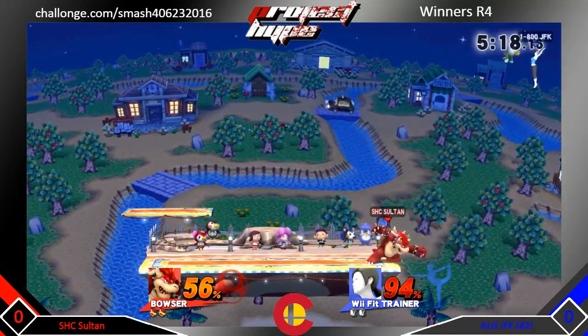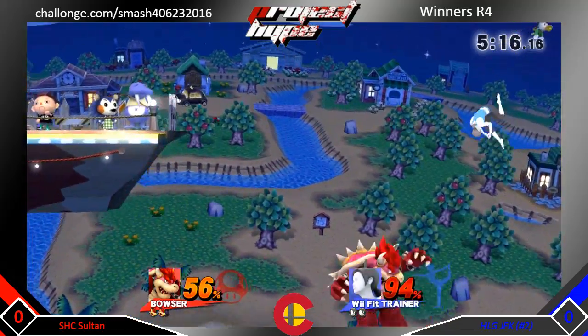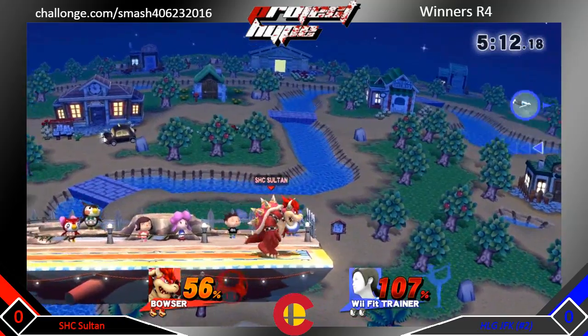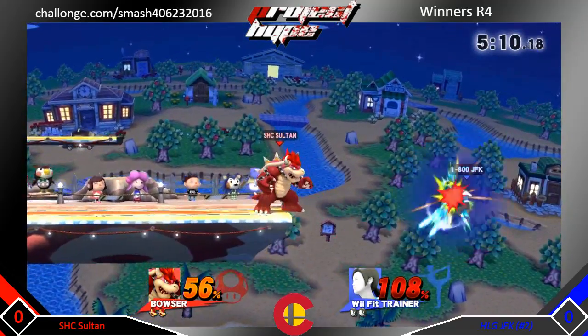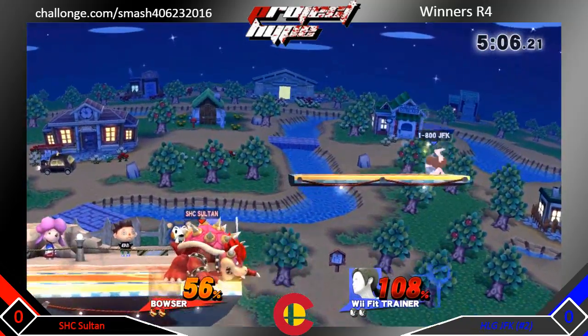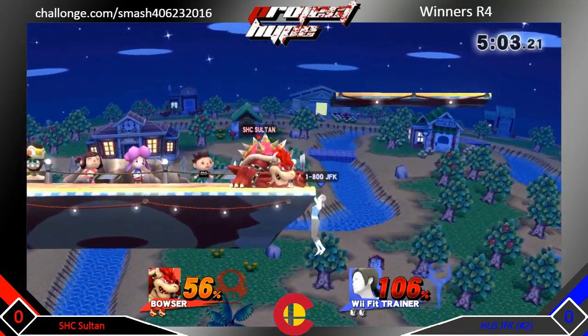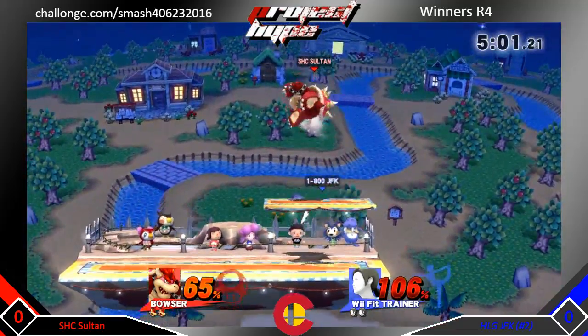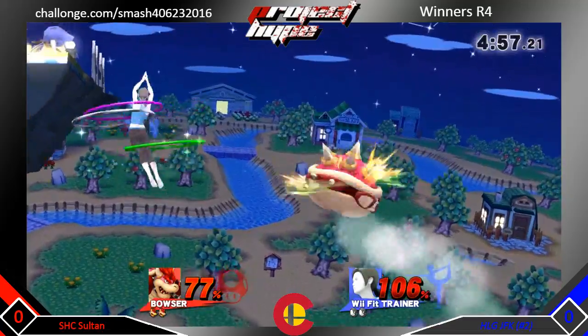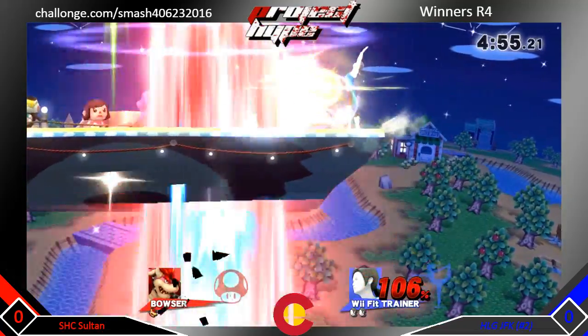We got a command grab — very strong move, but it's not going to go that early. Sultan going in deep, trying to get that kill, gets a forward tilt. Sultan is not here to play today, he's here to win. JFK trying to poke his shield, finally gets a forward tilt, and he gets a stage spike. Yep, that's going to be it — Superman recovery.